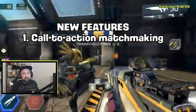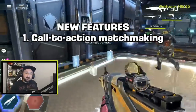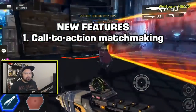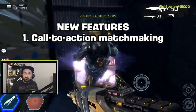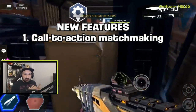The first new feature is called Call to Action matchmaking. They wanted to improve matchmaking, and now players will know about games that are about to start — similar to notifications you get when someone tries to start a co-op mission and you receive a prompt to join.